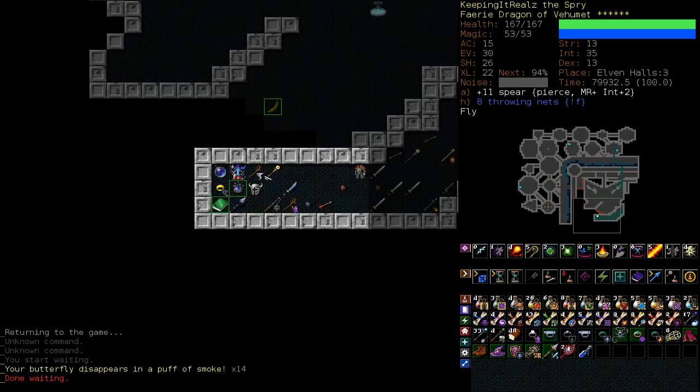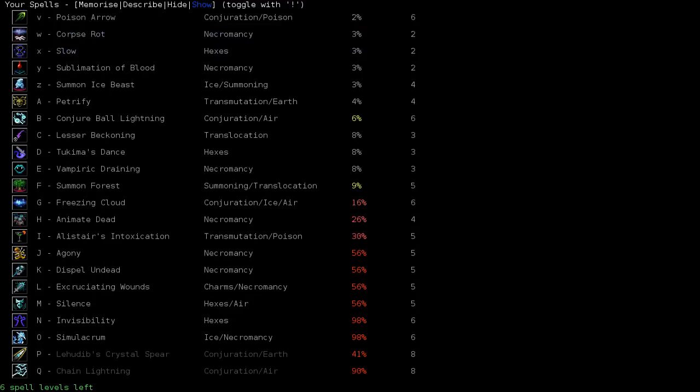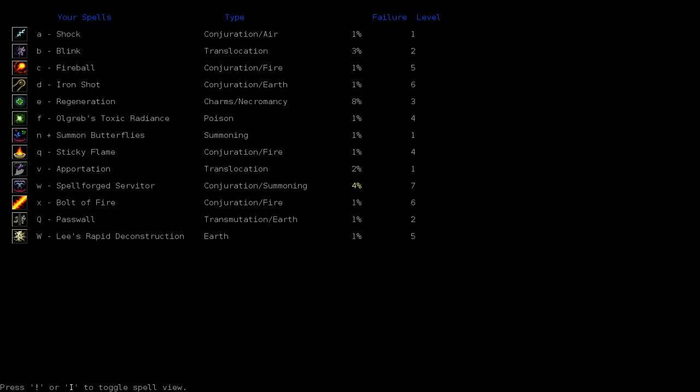We need a rest because I can't see what items are left on the ground. There's a book — crystal spear and firestorm apparently. What does crystal spear look like? 41% chance to fail — we'd have to train a fair bit more for it. Are there amnesia scrolls? There are. So we could potentially upgrade from iron shot to crystal spear, though it's not necessary. It does more damage, both for us and when our spellforged servitor uses it. But I'm trying to show you that you don't need these really high level spells to win — iron shot is more than sufficient. And because our offense is fine, I'd rather we have more defense.